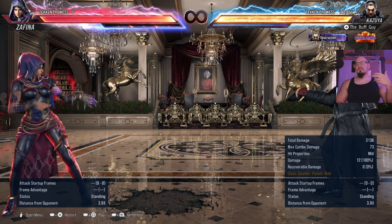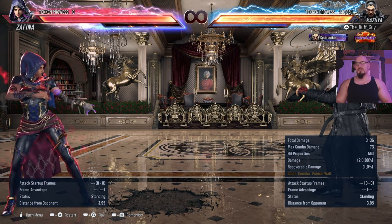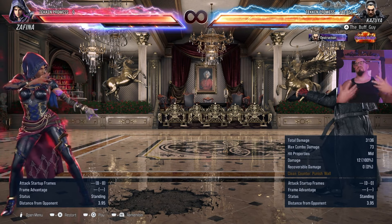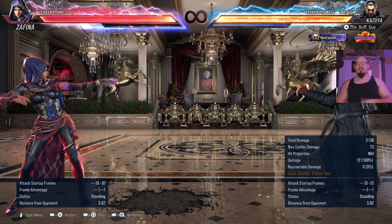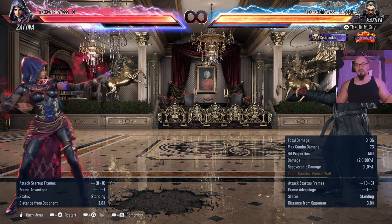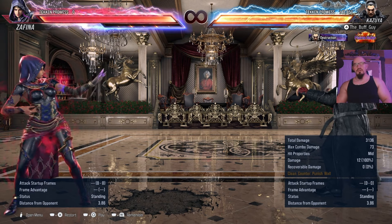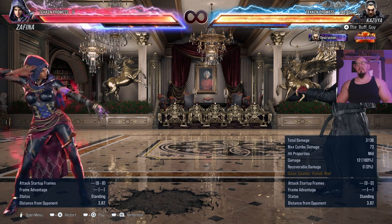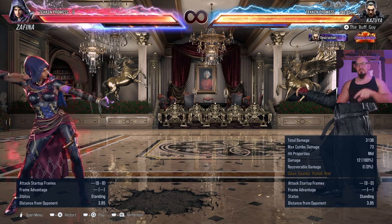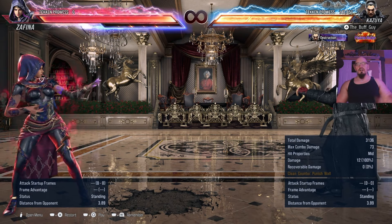I'll probably mess around with Lei a little bit, who has terrible punishment — he's an example of a character with absolute trash punishment. Kazuya is the king of punishment. You want to find a character that's not overcomplicated. King has great while-standing punishment and decent standing punishment — king's a great character to use if you want to practice punishment. Paul is another one. Dragunov is ridiculous with his punishment. There are a whole bunch of characters with fantastic punishment, and everybody is different. You need to practice the rhythm of when to get a punish. Once you understand it and you've gotten it a couple of times, it's going to come to you every single time online and you won't even have to think about it.